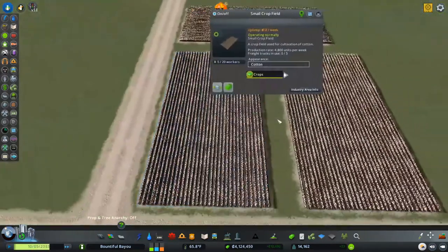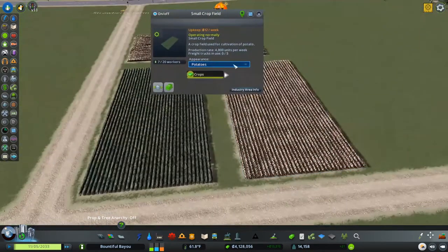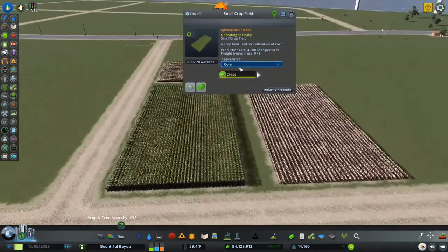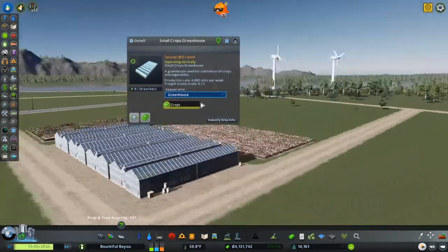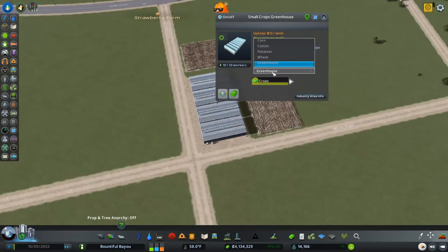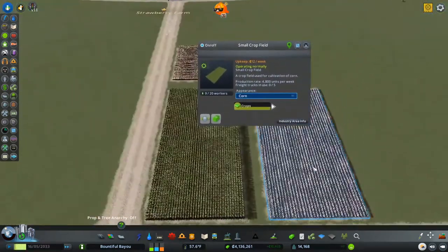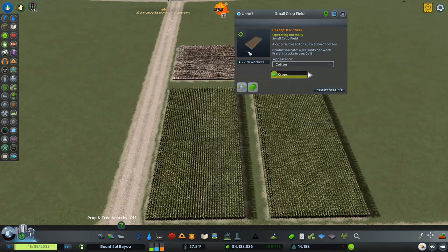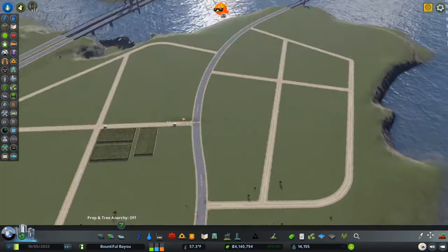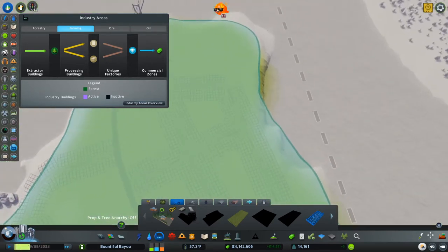We can change the appearance of the crops - we can make these potatoes, which is a nice green color; wheat and corn are also very green. You can also do a greenhouse which is really nice, so we can maybe have a little block of greenhouse areas. I'm going to make this area corn and try to keep that all together, so maybe we do some corn crops over here and then change it out a little bit on the other side. Over here I think I'm going to do some fruit tree fields.